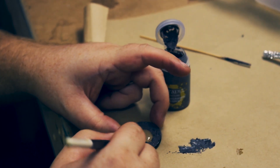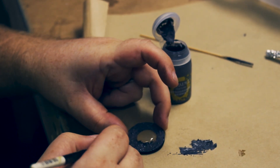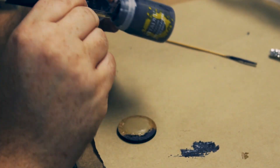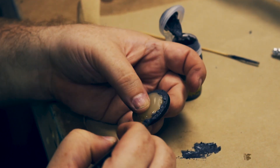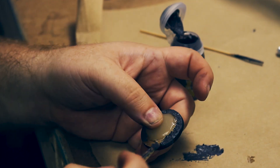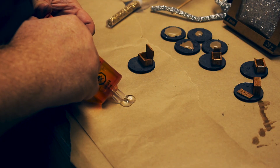Before we add the loot we're going to clean up the bases a little bit. For that we're using Astro Granite Debris, which is a Citadel texture paint. We're using this because it does all the work for us - it gives us a nice gray base texture for caves or dungeons with lots of interesting texture. But this isn't really necessary; you can use some PVA, some sand and some grit, and paint over them to get a similar finish.